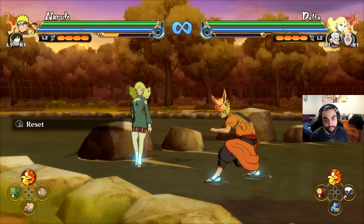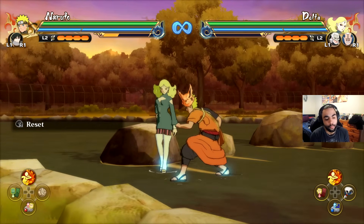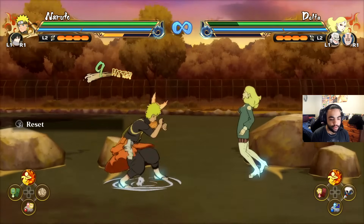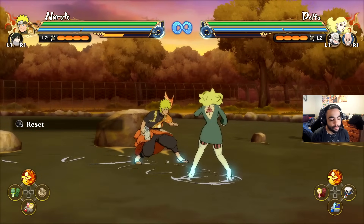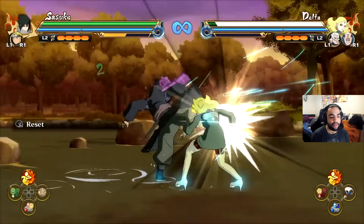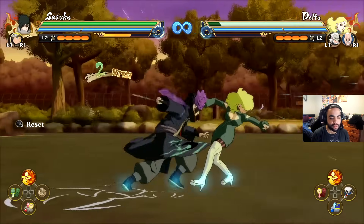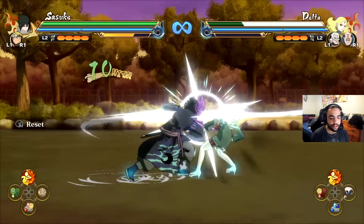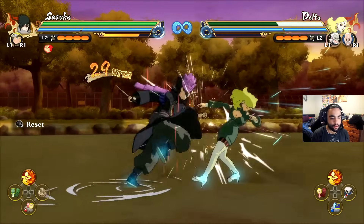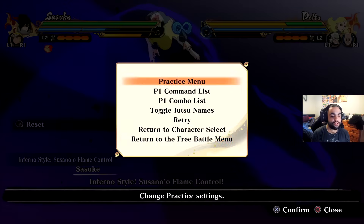Let's talk about the different types of infinite stun. There is the crumple state — a lot of us call it crumple, knock down, or fall down. It looks like this: they're brought to their knees and fall down to the ground. Then there is the regular infinite stagger, which is basically when the opponent staggers like that, and then you can just do that over and over.